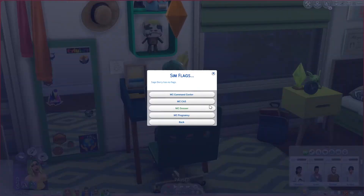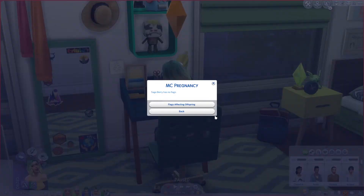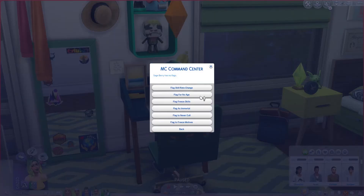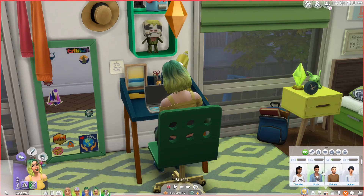For the most part, you can't set a lot of flags on your actively played household because most story progression settings only affect sims not in your active household. But you can still flag those sims. If you click on sim flags, a few things pop up. These deal with Create-a-Sim and clothing. For example, under MC CAS, you can freeze her physique so she won't gain or lose weight, flag her appearance so it won't change, or flag her for no offspring.